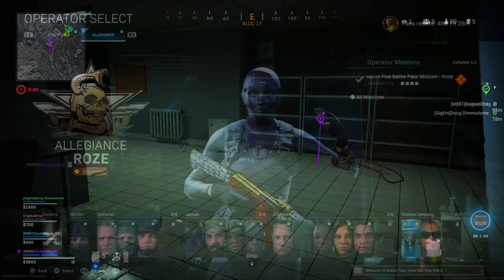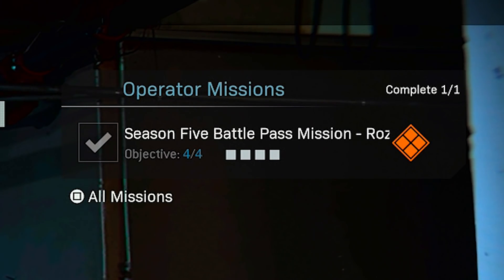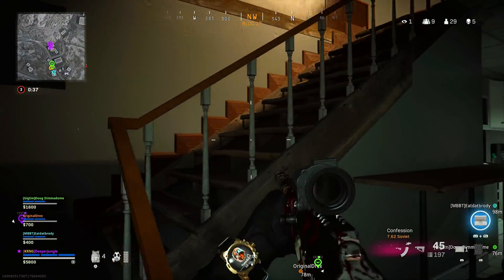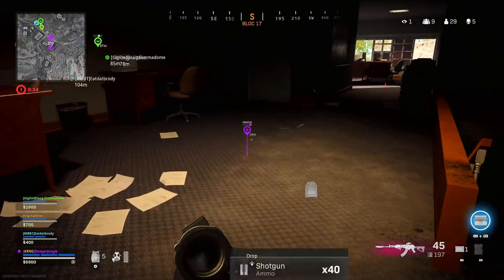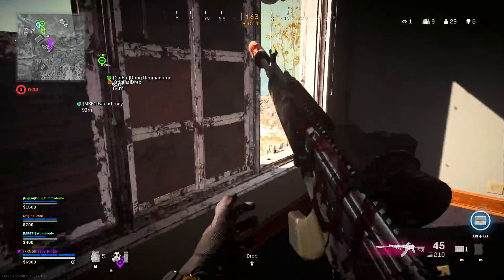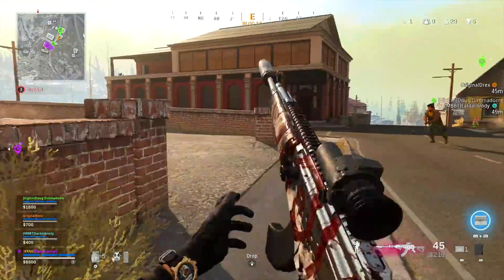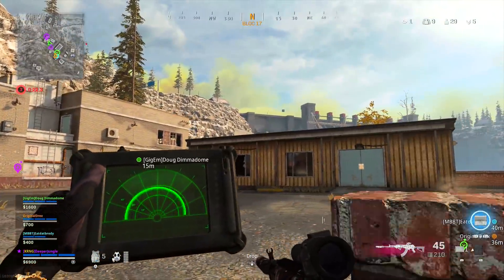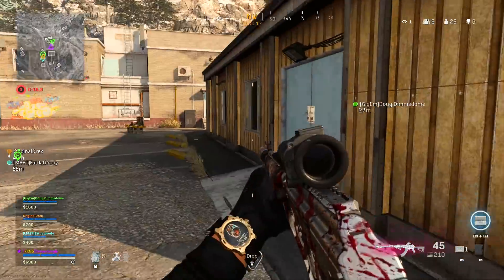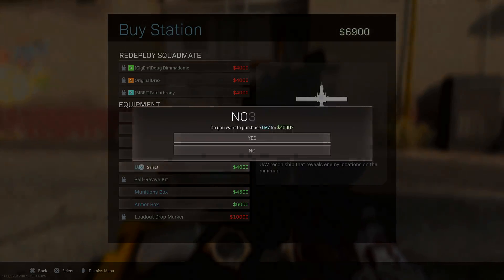To access these challenges, you highlight over the Operator, and in the top right-hand corner of your screen it's going to show Operator Missions. You click on that, and it opens the challenges up so you can see the objectives you have to complete and the rewards for doing so. Before I talk about the challenges, I want to mention that unless the challenge explicitly states you need to complete it in Warzone, you can do it in multiplayer instead — because some challenges would be almost impossible to do in Warzone but very straightforward in multiplayer.